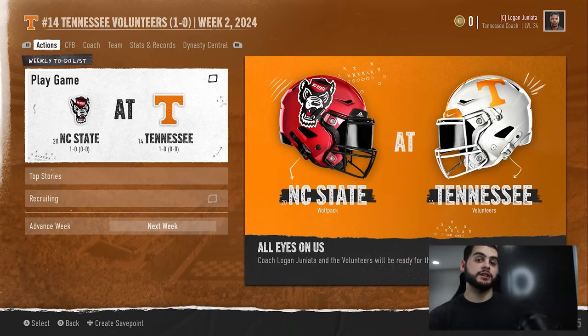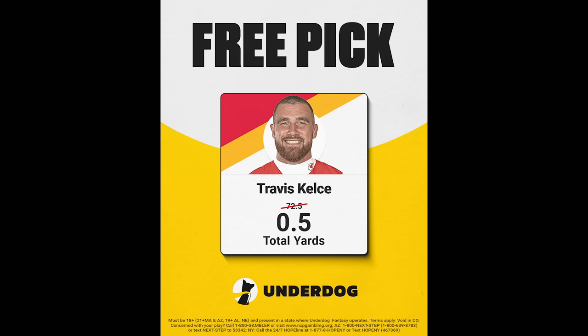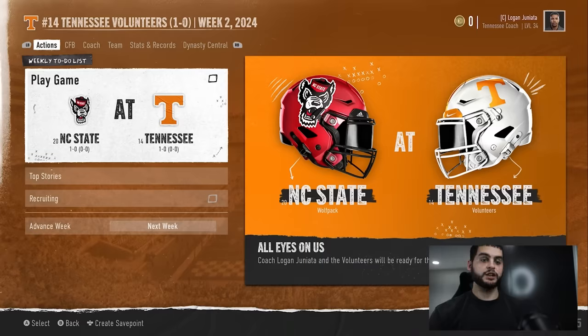If you haven't already seen, we are running an Underdog Fantasy league to compete against me in fantasy football. Go join at the link down below. If you haven't signed up for Underdog, make sure to use my code — it supports the channel and gives you a bonus sign-up special. They just upped it to $1,000. There's also currently a Kelsey free pick on Underdog — if he gets more than half a yard, you automatically win. It's basically free money.